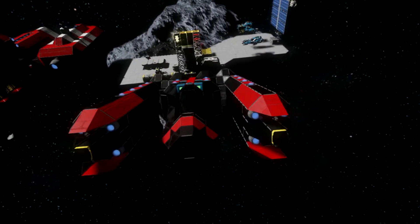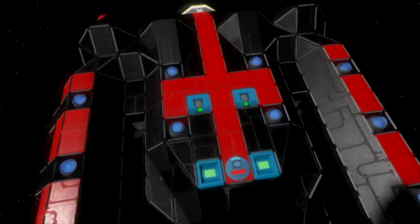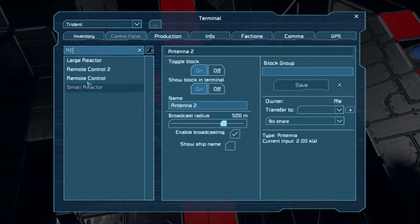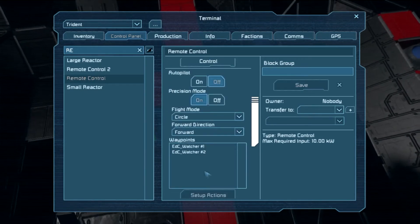Autopilot — everyone knows what it is at this point, or at least you should — it's the remote control block that they added a new feature into. If I go into the Trident here and look up the remote control block, you can see it had the autopilot settings. Now it has a new setting, which is precision mode.